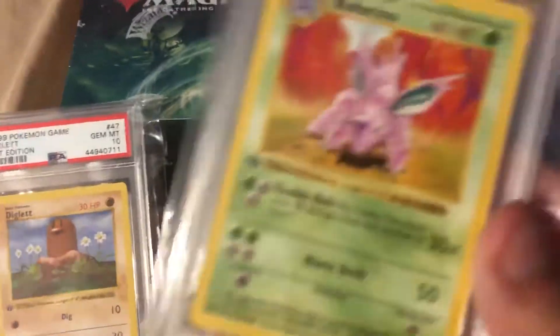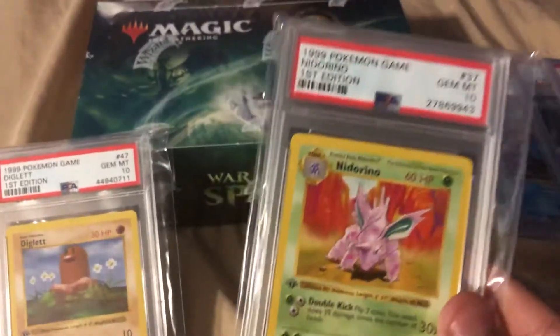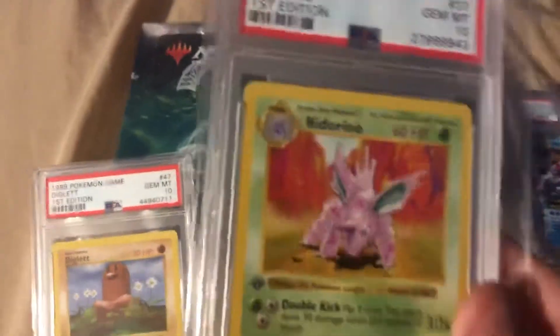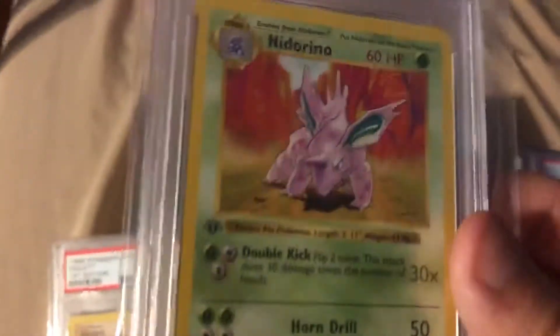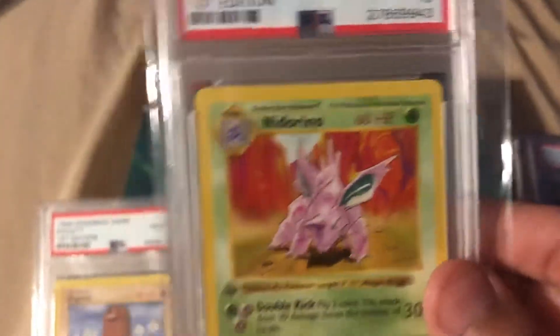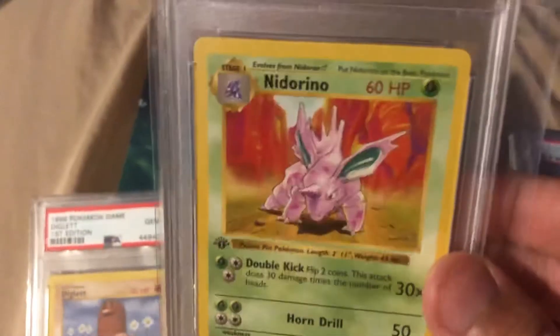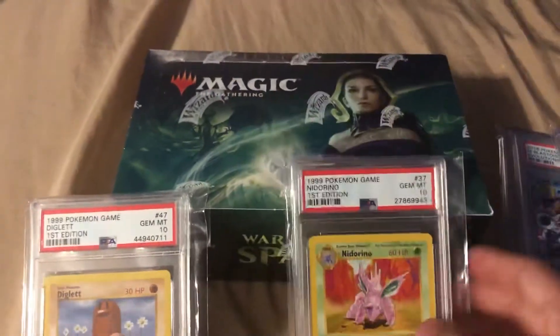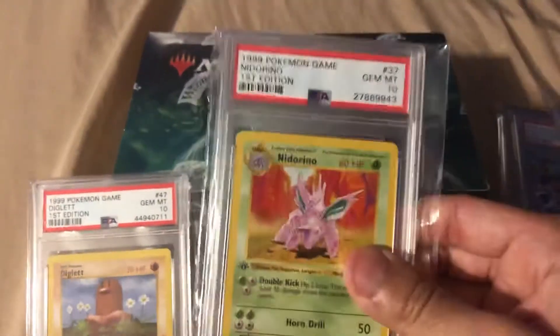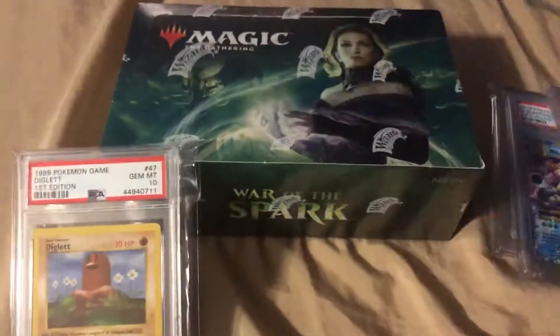I wanted to talk about Nidorino real fast. This guy is pretty cool — he has Double Kick, which is like the best move ever. In Fire Red Leaf Green, Double Kick will destroy Brock. It's just an overall good move and there's a ton of Normal types in Fire Red Leaf Green. You can evolve him super early, like level 16. All you need is a Moon Stone. So you beat Brock, you go to Mt. Moon, you get a Moon Stone, and you already have a fully evolved Pokémon.